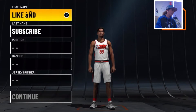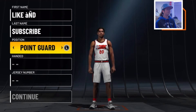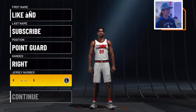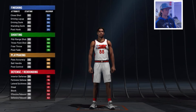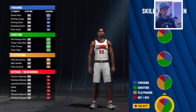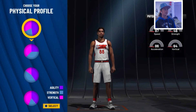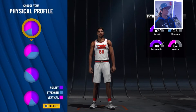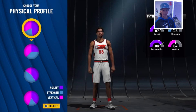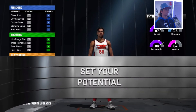Alright, let's just get into it. The first thing — the build is obviously going to be a point guard build. You're going to want to go with the playmaking and shooting type chart, because you need some handles and you need some shooting. Once you get into the game, you're honestly already pretty fast. So yeah, go with that type chart.